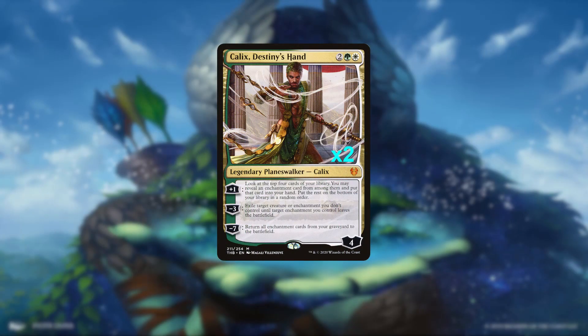Rounding out our card advantage are two copies of Calix, Destiny's Hand. It's nice to finally have a home for this underappreciated Planeswalker. The plus one impulses for an enchantment, minus three turns any of our enchantments into an Oblivion Ring, and the ultimate negative seven buys back all of our enchantments in the late game. It's card advantage, it's removal, it's a board builder late game — what more could we want?